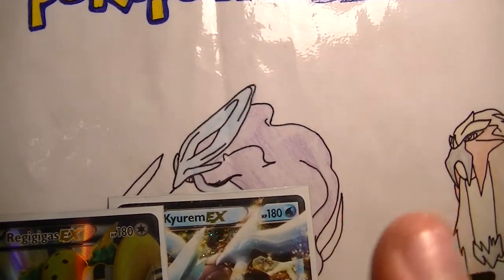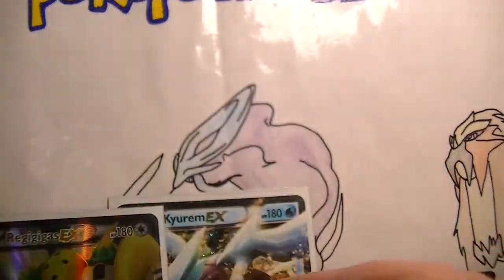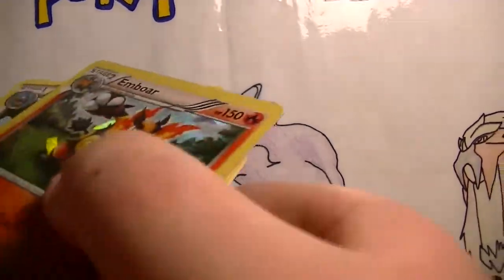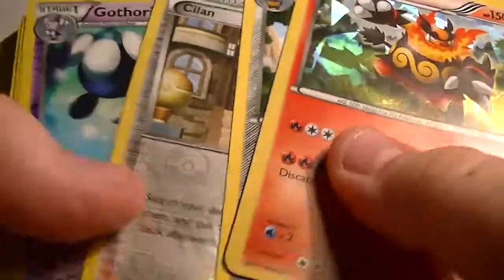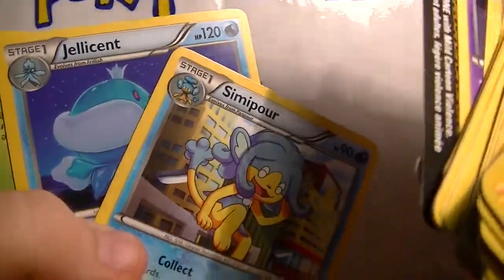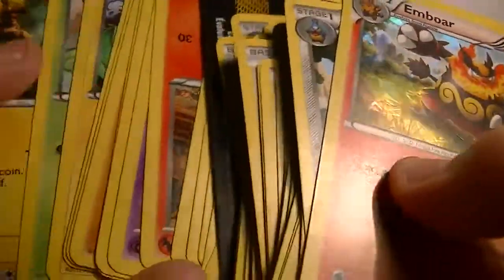And then I pulled a Terrakion Hollow from the tournament. Here's most of the stuff I got from the tournament, and then someone gave me a bunch of freebies because he didn't really want the commons. This guy gave me a bunch of commons and a gel-sent Simipar. I'm really happy about the Simipar because I actually need that.